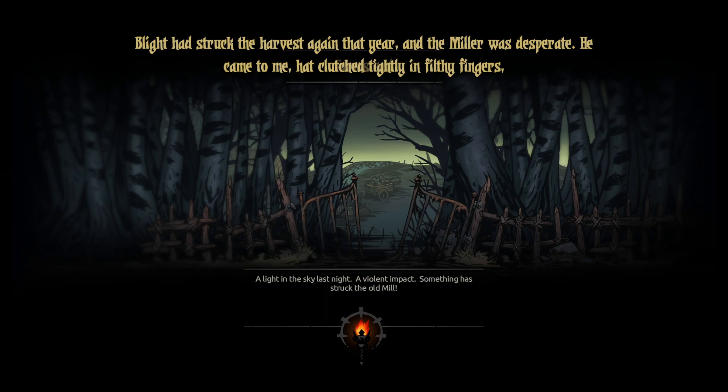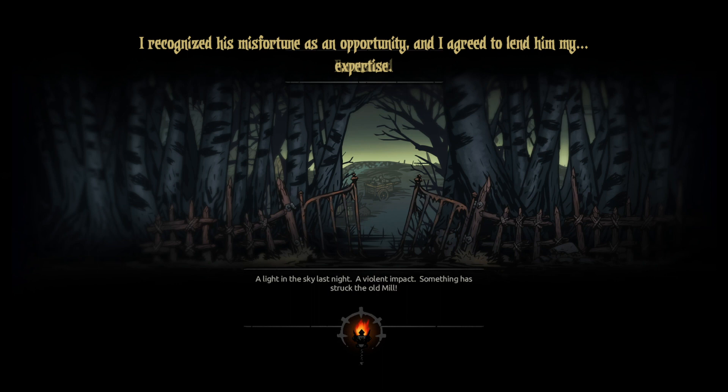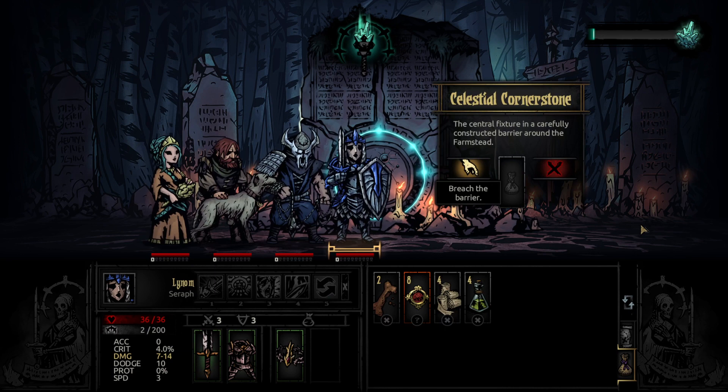And the miller was desperate. He came to me, hat clutched tightly in filthy fingers, stinking of sweat and manure. Seated comfortably in my observatory, surrounded by telescopes and other delicate apparatus, I recognized his misfortune as an opportunity. Alright, so I think I gotta do this — Celestial Cornerstone. The central fixture is in a carefully constructed barrier around the farmstead. Let's touch it.